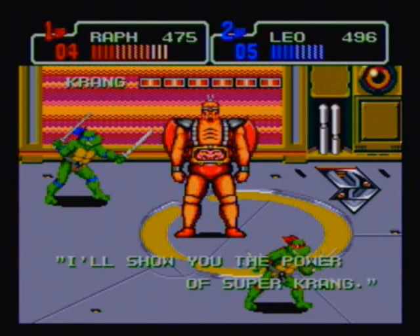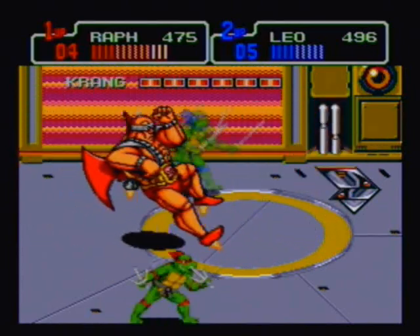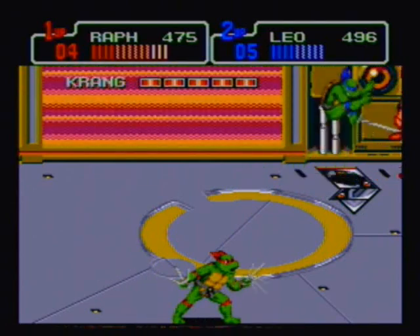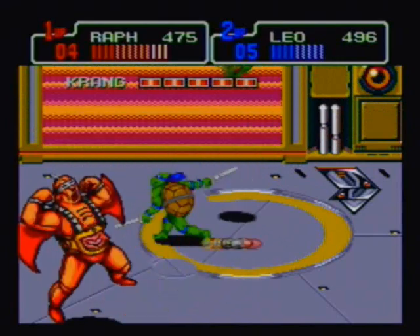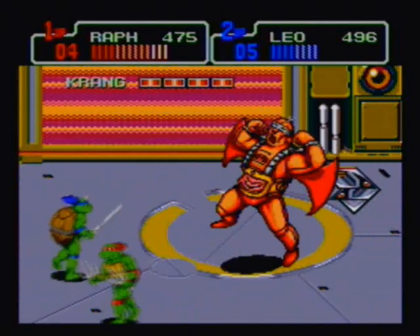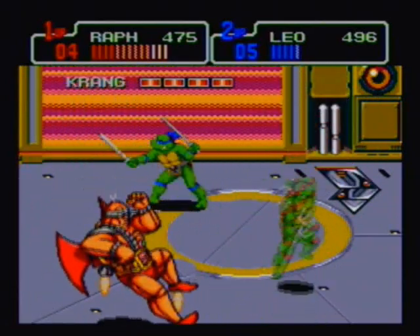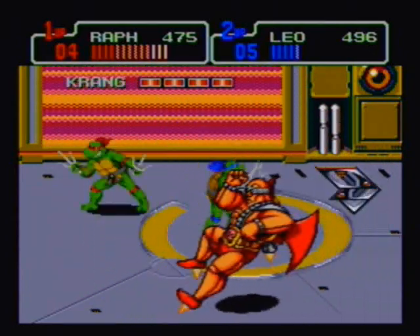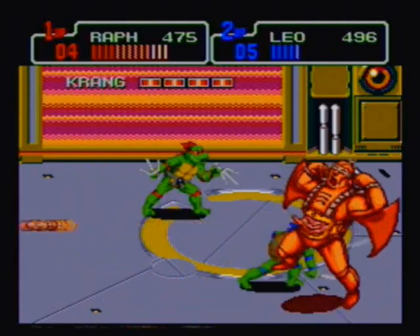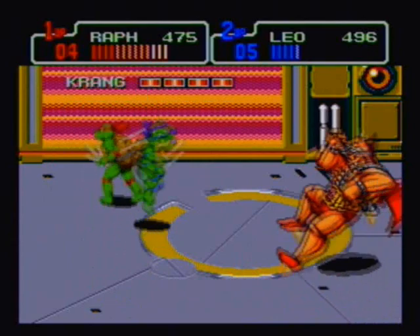Here we are at the first boss battle of this stage, which is just the Krang battle from Neon Night Riders in Turtles in Time. Vaughn and I use the same strategy we use against Leatherhead and Rocksteady — whoever has the turtle with the longest reach does most of the attacking. We just dodge Krang until he fires off his missiles, then get our hits in. Sometimes you can get five or six hits, other times only three or four. I love how when Krang goes to shoot the missiles you can see his... quote-unquote part. I personally always just avoid him until he's fired missiles — I find that safer and a better strategy overall.